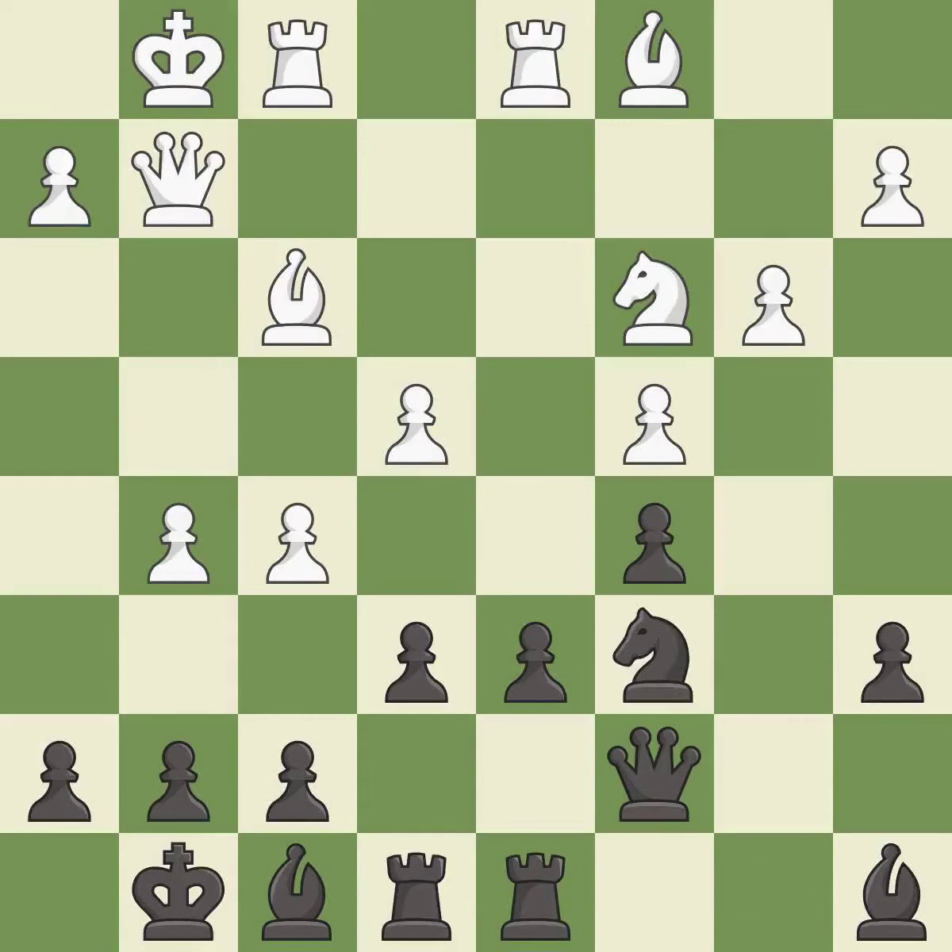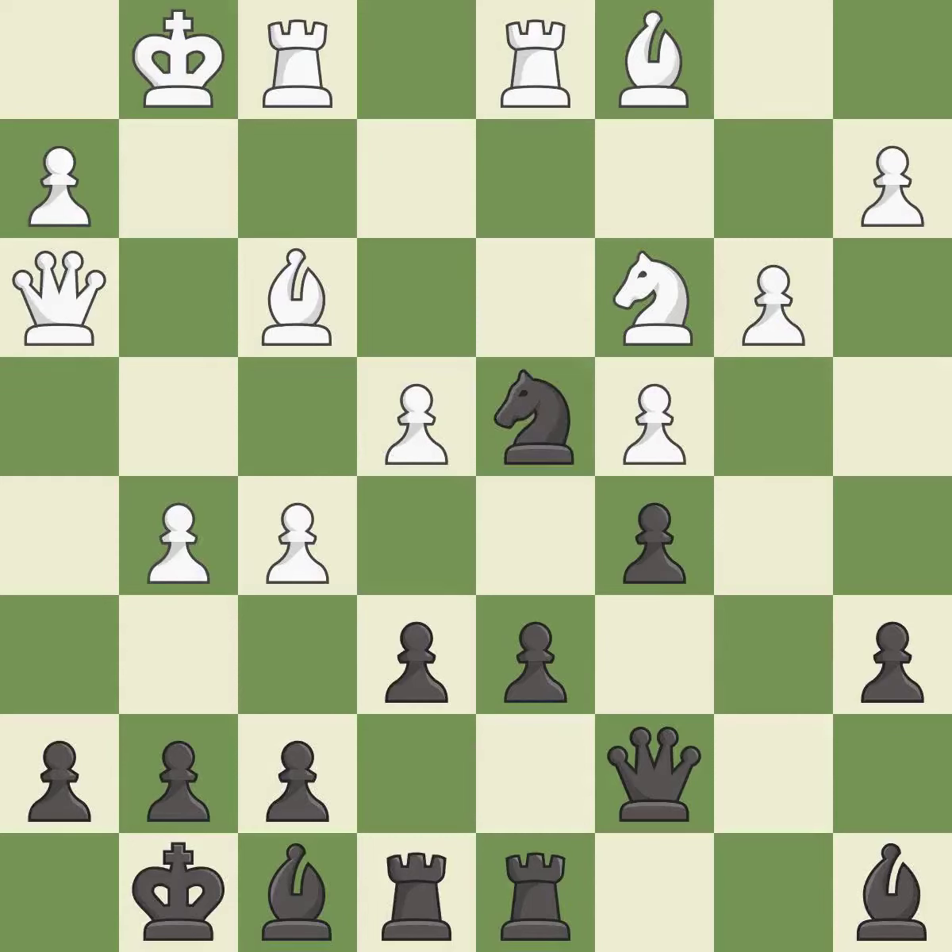This threatens to take an outpost with a knight. It is best. This allows the opponent to take an outpost with a knight — it is an inaccuracy. This takes an outpost, an active square where the knight cannot be kicked out by a pawn.